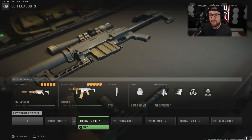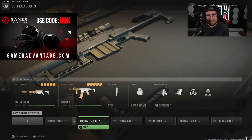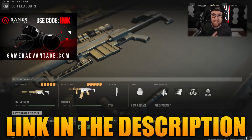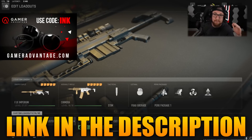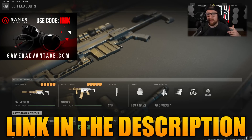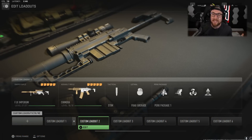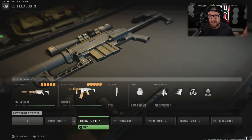Real quickly before we dive into the next class: if you're playing a lot of Call of Duty or Warzone and your eyes are getting a little tired or red, that is where partner of the channel GamerAdvantage comes in. The glasses I'm wearing are exactly what they sell — they are blue light glasses that protect your eyes, make it easier to play for longer, make you play better, and help you sleep at night. If you want to check them out, you can use my code INK at checkout to save yourself 10% and help support the channel.